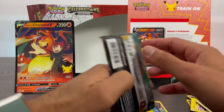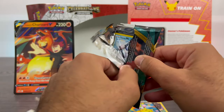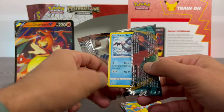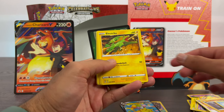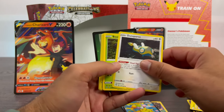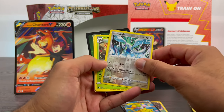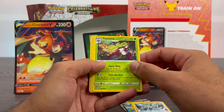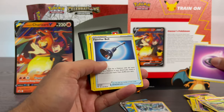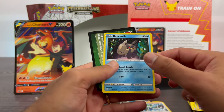Last and final pack here, let's see what we got. Mr. Mime to start off the pack. Then Electric, Dunsperce, Bonsweet, Spinarak, Lugia, Tassrina, Energy, Familiar Bell, Voleos, and Rellion Cath.